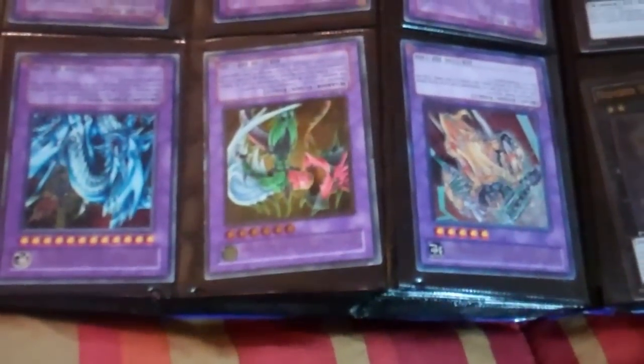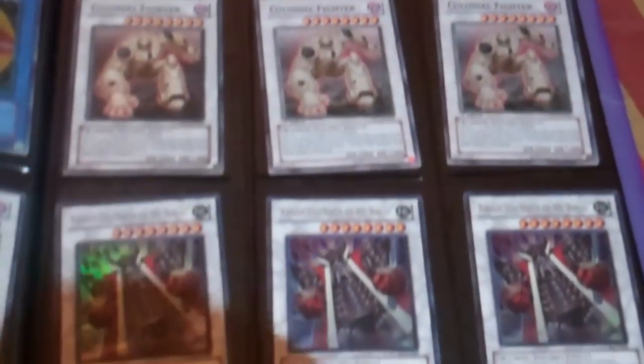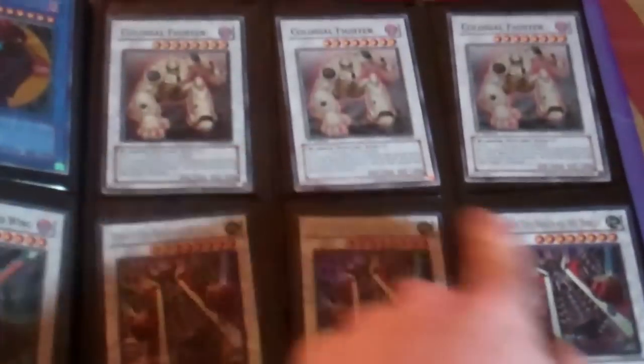I can do three for $5 on the Mobiuses — one of them is Spanish. Snowman Eater has some play wear. I can do three for $5 on the Mask Hero Vapors. All these guys have some minor play wear. I can do three for $5 on the Super and Gold Arm Wings, three for $5 on the Ultra Burritos. These are Secret Ednovas, Super Colossals.